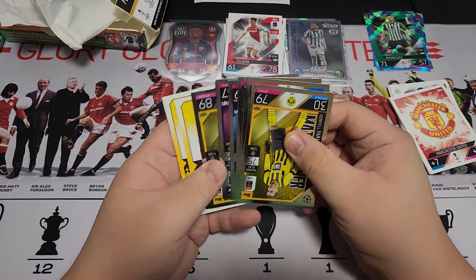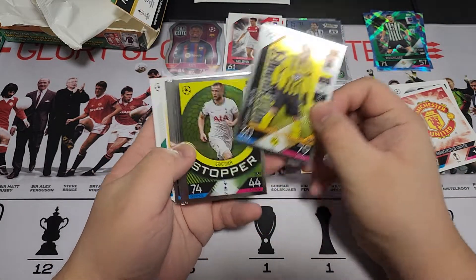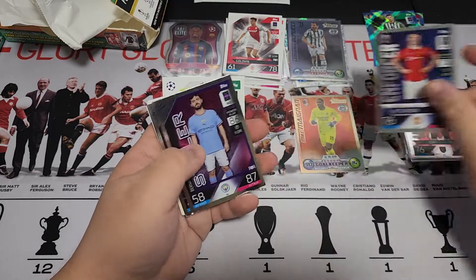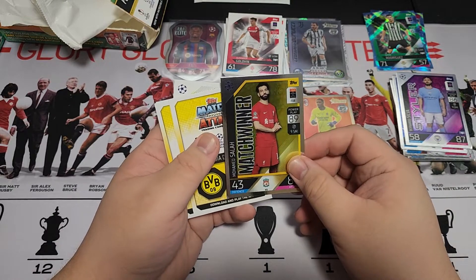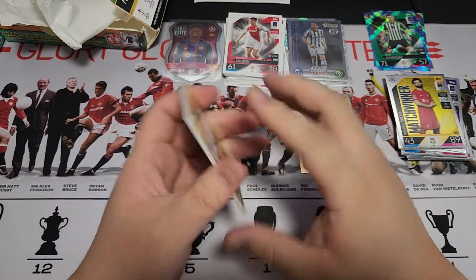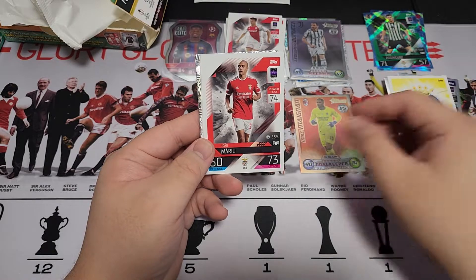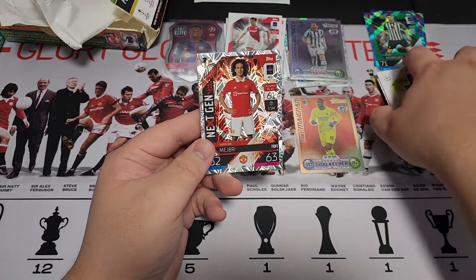These are all the regular inserts: Meshwina, Melon, Dyer Stopper, Warrior Dawson, Enforcer McTominay, Styler Bernardo Silva, Meshwina Sarah. Then we have three more normal cards — Villa Royale badge, Mario Quotes, and a Next Gen Mabry.